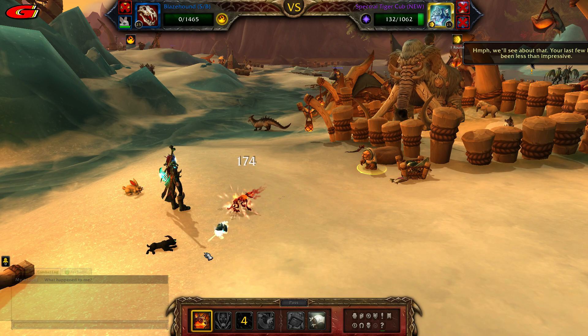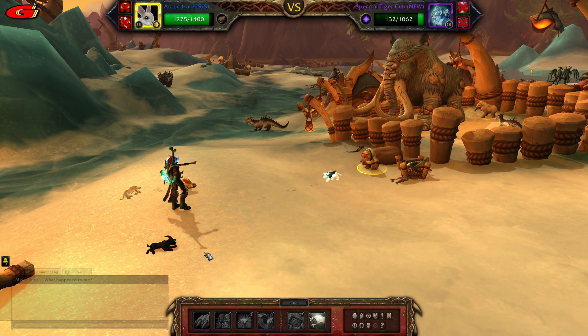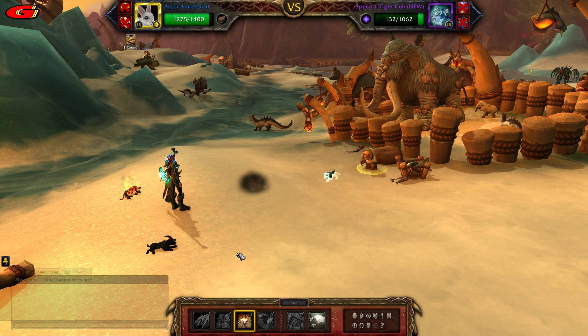If your Blaze Hound died on the final pet and you need to use your Arctic Hare, then cast Burrow followed by Dodge, then Flurry.